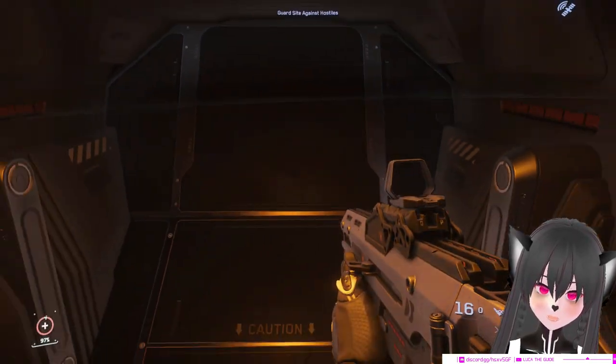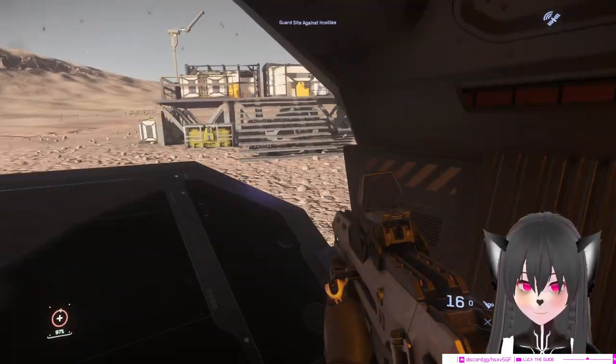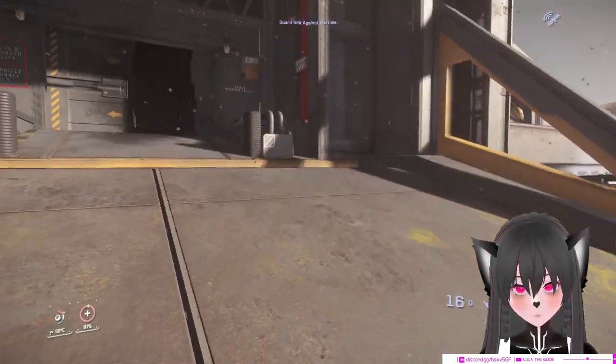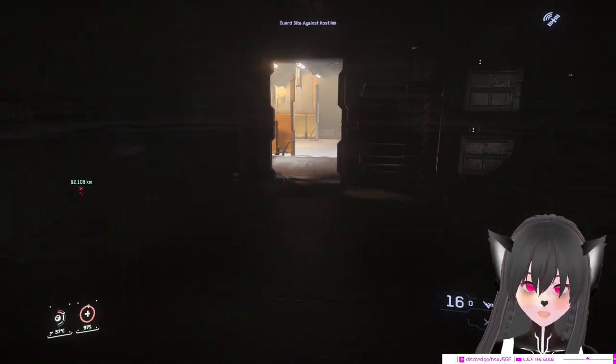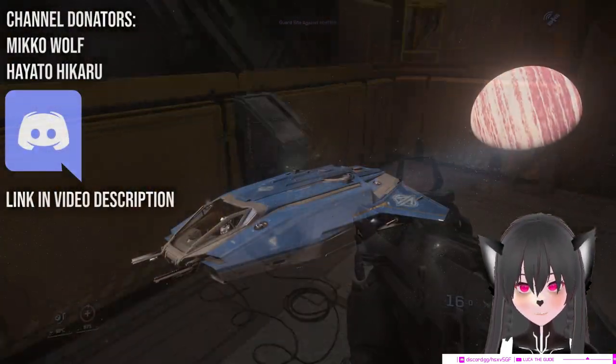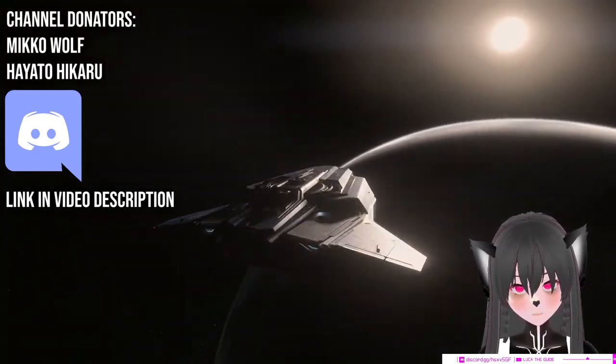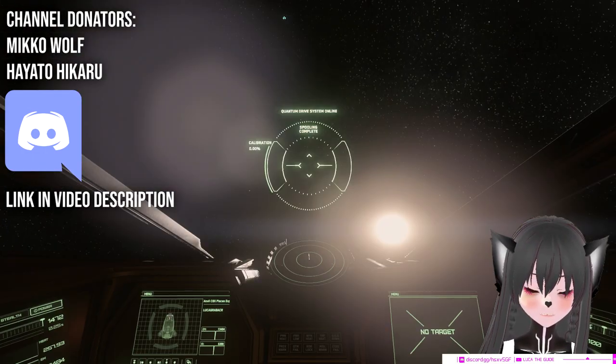I just really want to talk about this because I've been using the Pisces a lot for bunker missions and it's been really helping me do these missions a lot faster. That's probably why the Pisces is the best bunker contracts mission ship.